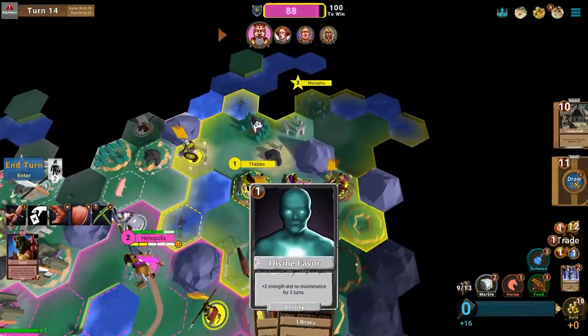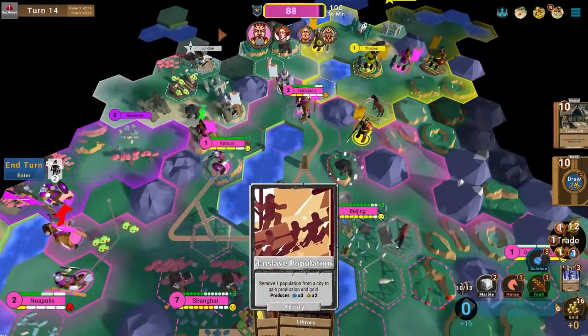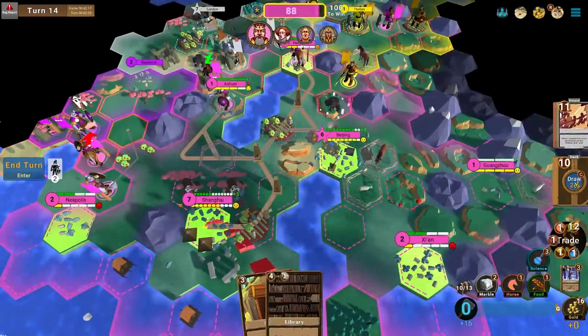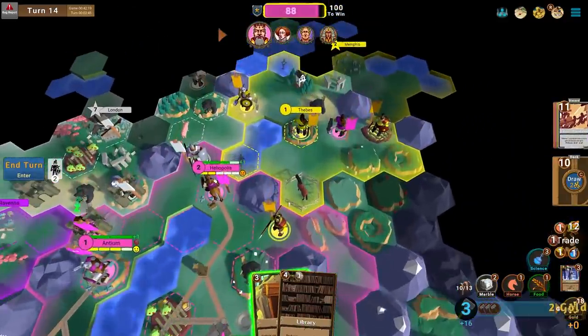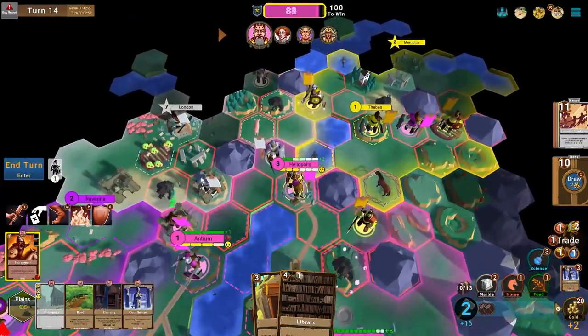Can I draw a crop card? Divine Favour — not a crop card, but actually a great card. Enslave — perfect. That'll give hammers to use now. More luxury, a little bit of gold. It's all coming up.